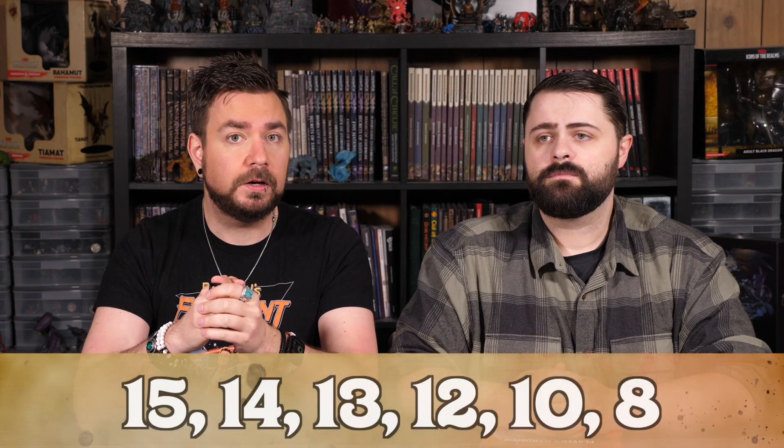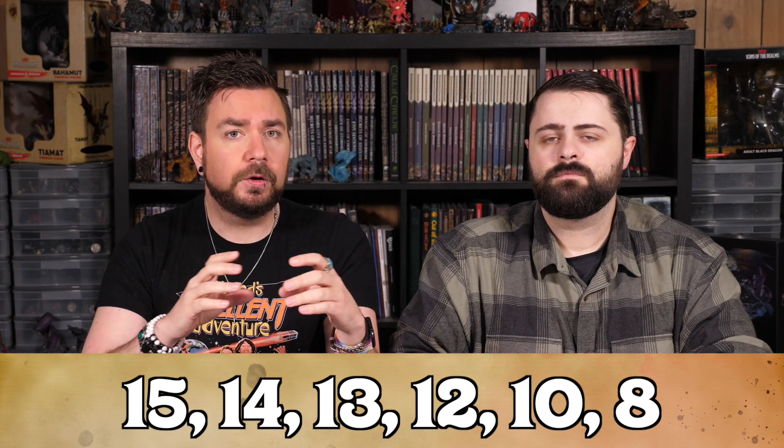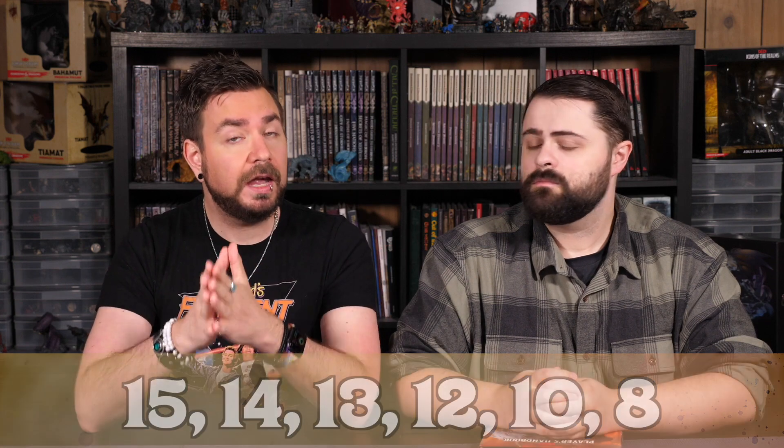For our purposes today, we're going to assume that we generated the ability scores of 15, 14, 13, 12, 10, and 8. We get to put these in whatever ability we would like. I'm imagining that my dwarf fighter is going to be strong, tough, wearing heavy armor, and wielding heavy weapons. So my Strength and Constitution scores are going to be the most important. I'm not super worried about being very charismatic — I actually imagine my character as being rather uncouth and rude, but maybe there's a little bit of Wisdom and Intelligence behind that.